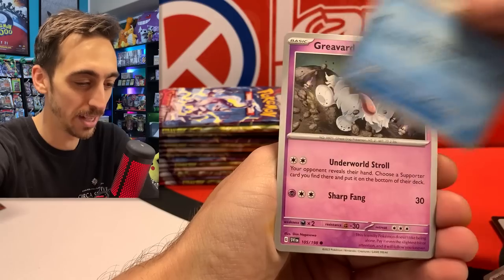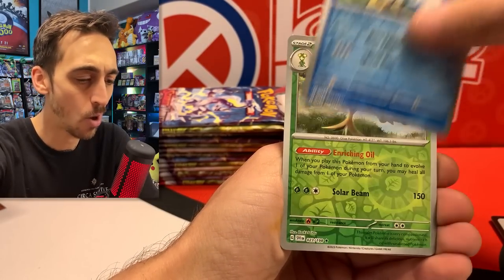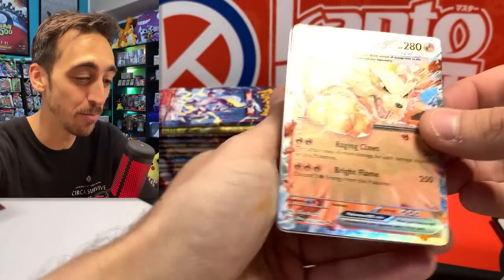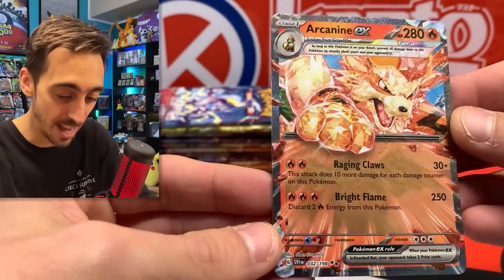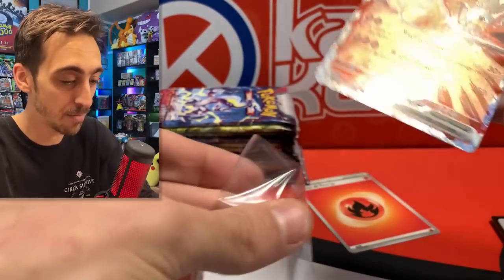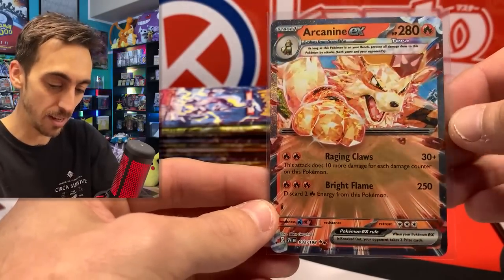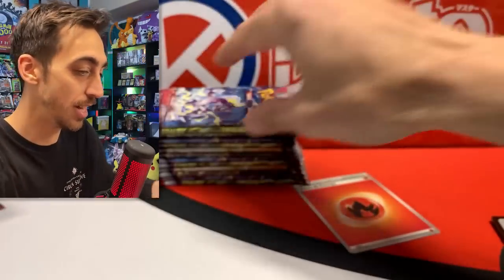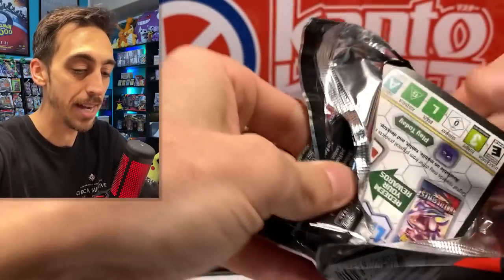We've got the small Wiglett, Graveyard — I really want to pull the Graveyard character rare, that would be awesome — Wugtrio, Quaxwell, Arboliva, and the Arcanine EX. Now I've pulled both versions of the Arcanine, just need to get that Gyarados in the binder now. Look at that Arcanine EX — that is spectacular compared to those regular EXs. Let's drop this into a sleeve. This one definitely has more vibrancy on these than the regular EXs. Still a lot of packs left in this box, still some big cards that I need in the binder too.